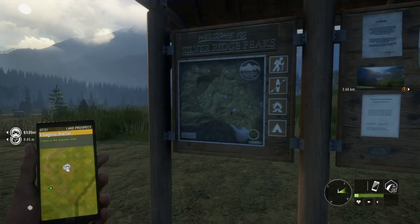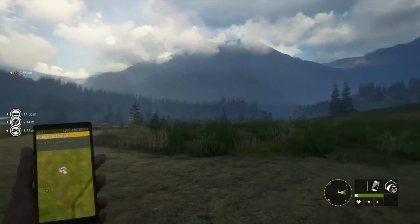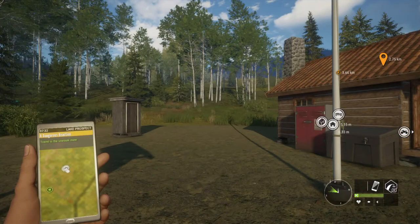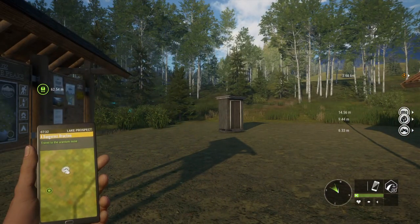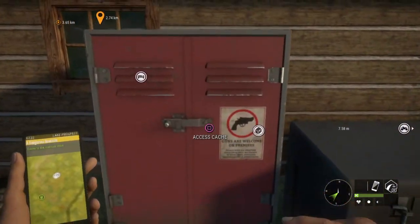Hi everyone and welcome to another Call of the Wild tutorial video. Today we're on Silver Ridge Peaks, the new map, and if you haven't downloaded it yet, I highly recommend you do. It is an absolutely fantastic map. Even if you're just starting out, it's actually a good one — there's a lot of animals, so it's a nice easy map to start out on.